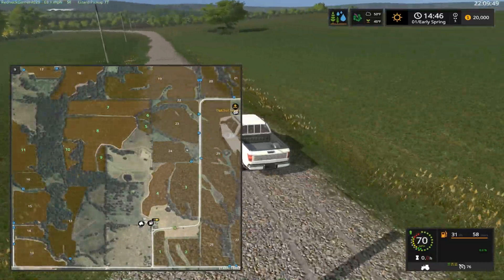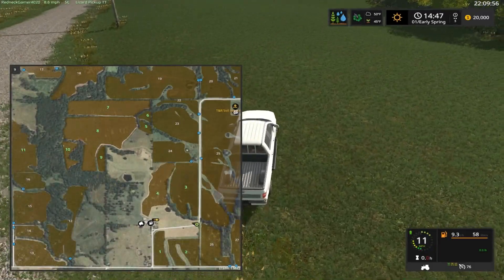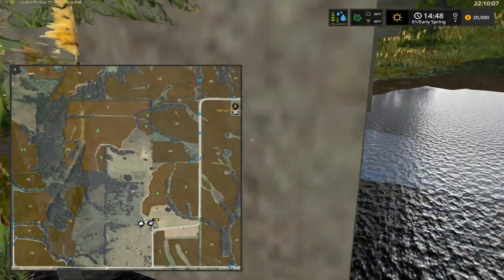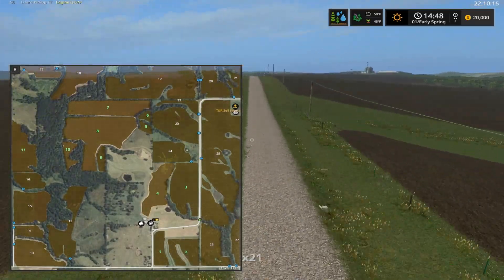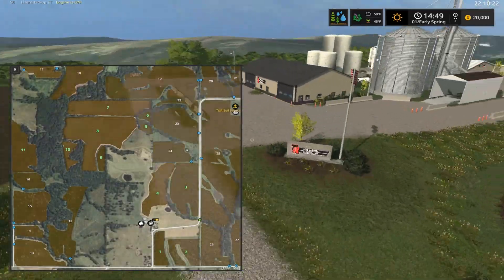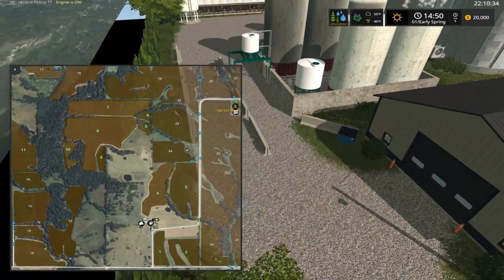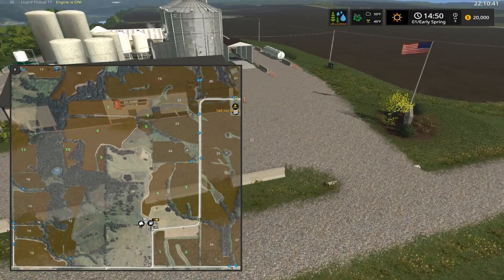So we're just passing the farm and making our way to TNR Soil Service. Up here is basically the only other part of the map where you will spend a lot of time. Right here is where you can sell milk, sell your grain, buy and sell animals, buy seeds, and buy both types of fertilizer — it was just liquid fertilizer but I believe he added the pelletized or granular fertilizer as well.